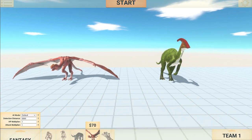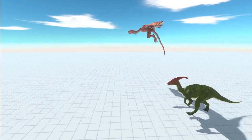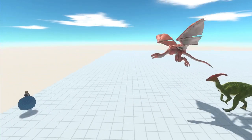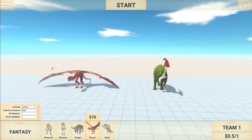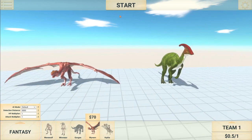Three, two, one, go. Wyvern and Parasaurolophus are off again. Parasaurolophus is a bit closer to him this time. They seem to be going quite a similar speed at the moment. Very little difference in speed between these two, but the Wyvern again has edged it and he has won. Once again, the Parasaurolophus has also made another complaint, saying he wants a final race, but we're going to give it to him. Let's see how they do.